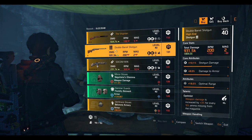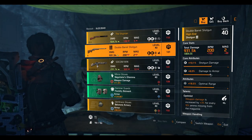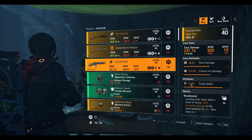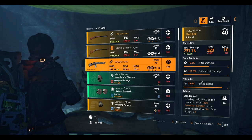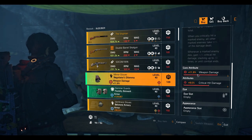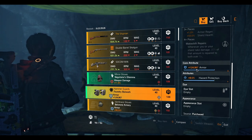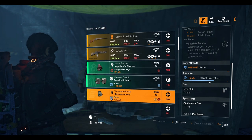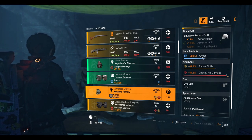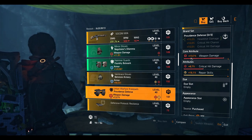Then we have the Double Battery shotgun with Optimist talent — 18.5% optimal range, 8% damage to armor, and 10.1% shotgun damage. A SOCOM M1A rifle with Bread Basket talent — 9% swap speed, 11% crit damage, and 9.3% rifle damage. Negotiator gloves with 11.9% weapon damage and 9.5% crit damage. Foundry knee pads with 124,967 armor and 8.5% hazard protection.